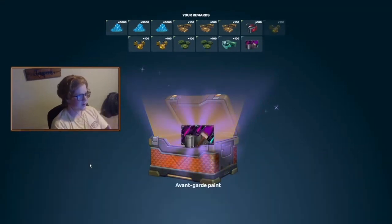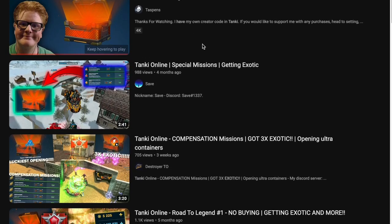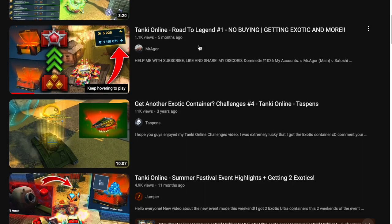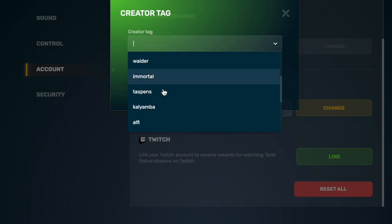So yesterday I was opening some ultra containers when I was actually able to get an exotic. Now I know that a lot of you struggle to get exotics, so I thought it would be nice to make a quick tutorial explaining how YouTubers are able to get so many. I might get in trouble for sharing the trick, so make sure to like and subscribe and use creator code Taspens. Now let's get on with the video.